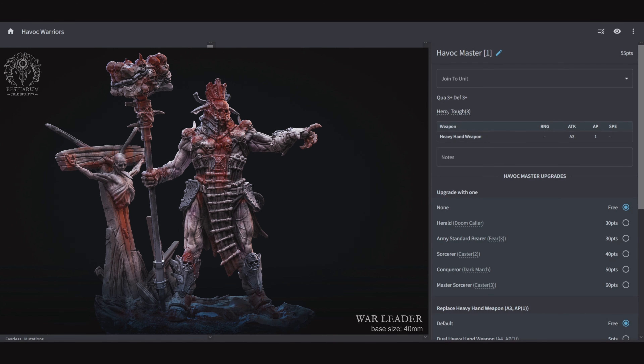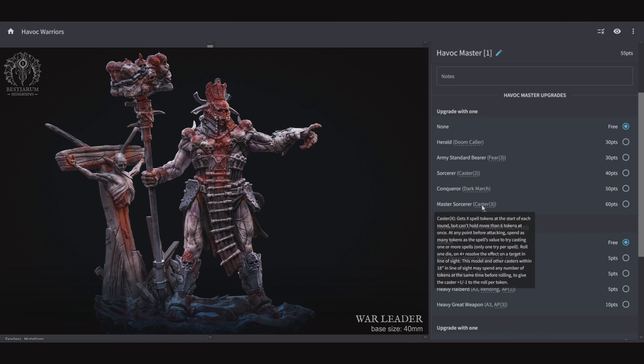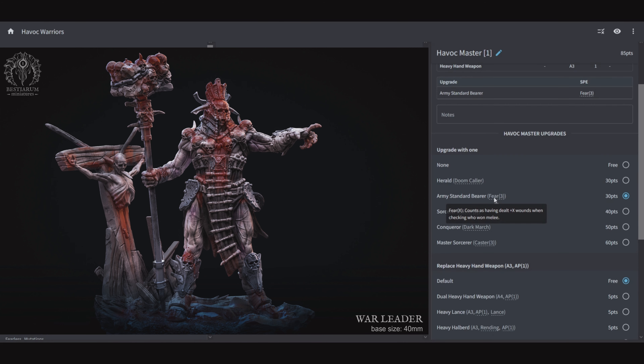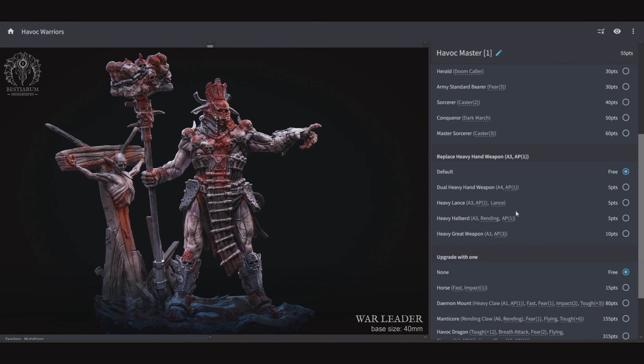We start off with the Havoc Master: 55 points, Quality 3, Defensive 3, Hero, and Toughness 3. He has 3 attacks with AP 1 from a heavy hand weapon. You can give him Doomcaller, Fear 3 with the Army Standard Bearer, Caster 2 or Caster 3, and Dark March. Army Standard Bearer if you want to win combat with Fear 3, or Doomcaller if you think you're going to win combat anyways to make the enemy fail their morale. You can replace the heavy hand weapon with dual heavy hand weapons for 4 attacks AP 1, a heavy lance for 3 attacks AP 1 with the lance rule — you get AP +2 when you charge, so if you're putting this guy into a cavalry unit, definitely go for the lance for AP 3 whenever you charge.